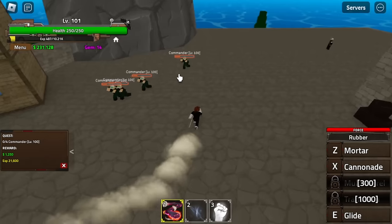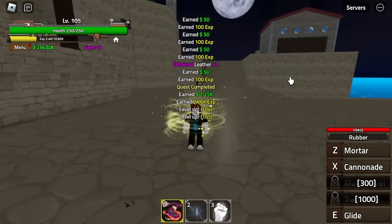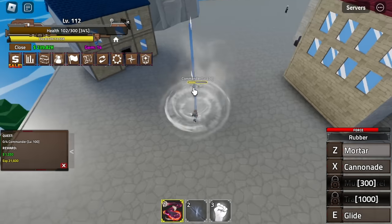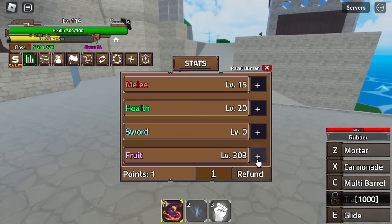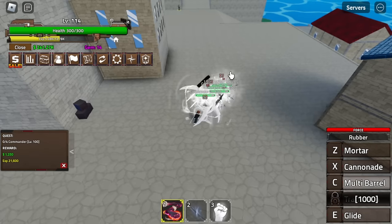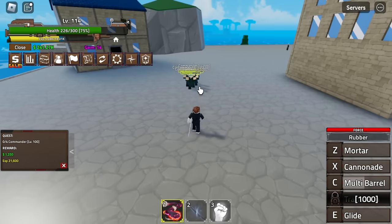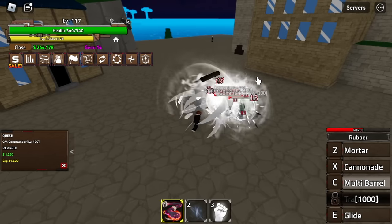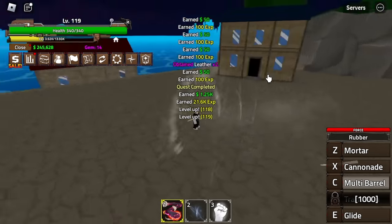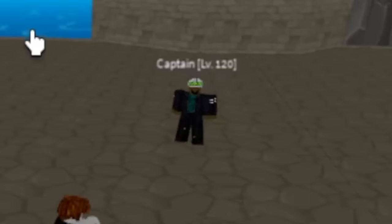First targets here are the Commanders — very easy. Keep grinding here, and after that the Axe Handman. It's been a while since I've played the game. Update — C Skill, Multi Barrel, is unlocked. The damage is not that high, but it can stun the enemy. Question: if you increase strength/melee damage, will the Multi Barrel skill increase damage? Comment in the comment section. Let's just focus on the fruit skills.